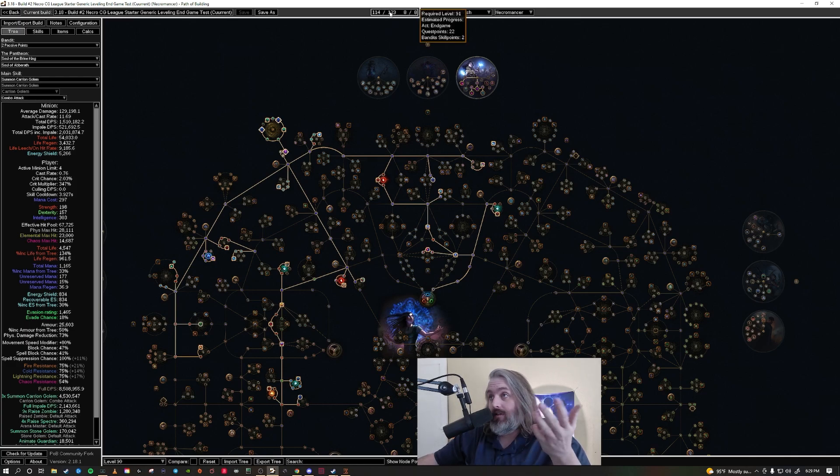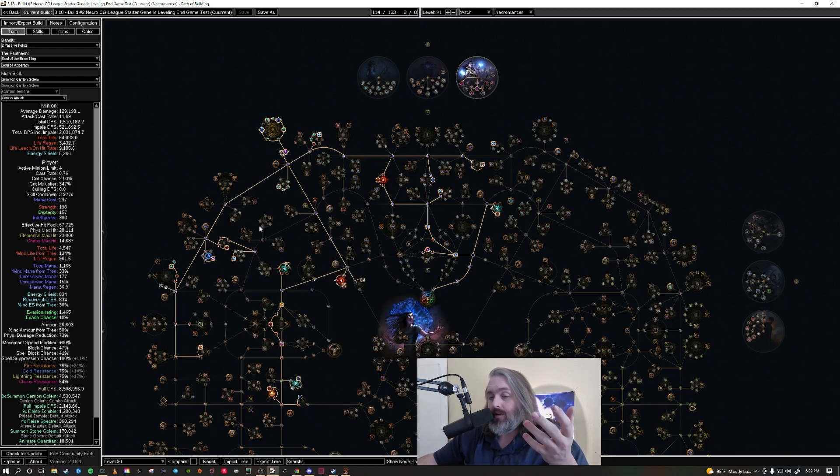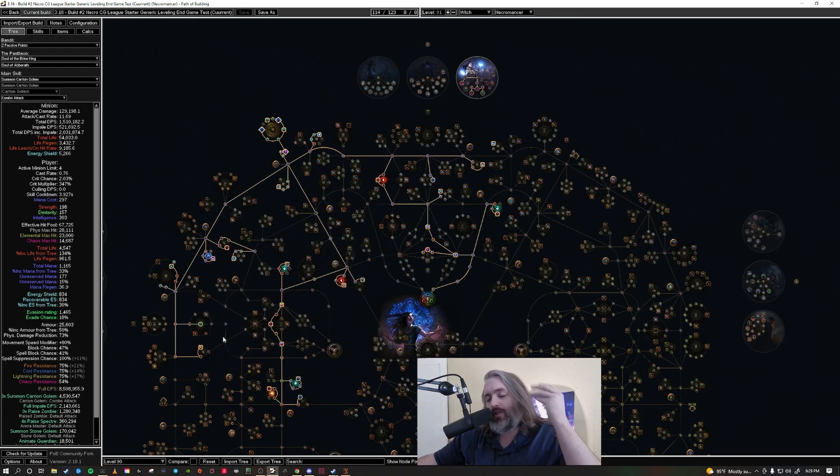We're only level 91 — there's still more block you can pick up and extra life. You could come down here and get reduced damage from crits with more armor and energy shield, or come up here and get more damage. The options are endless.